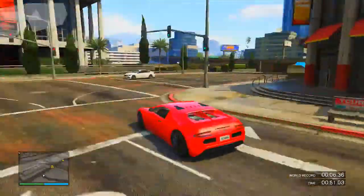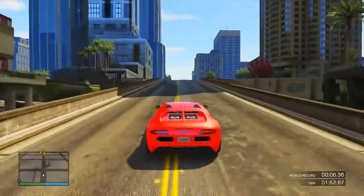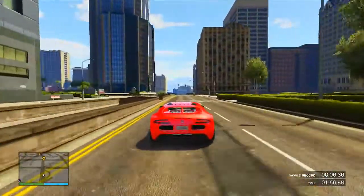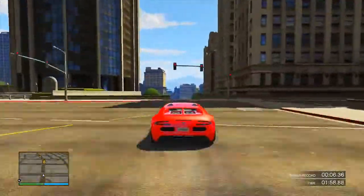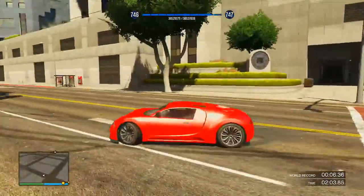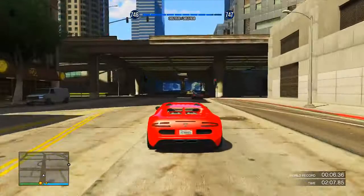All you want to do is continue on with the race until you get to this specific point on the map. Once you're here, go as fast as you can, make sure you don't hit anything, then go over this stunt jump and land on all four wheels whilst going at speed. If done correctly you should get 100 reputation, and every time you do this you will complete a stunt jump.